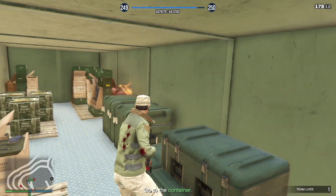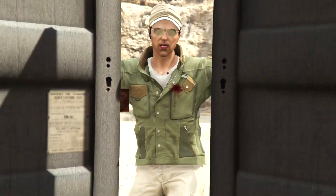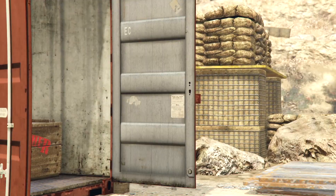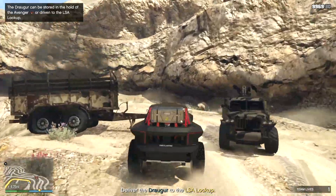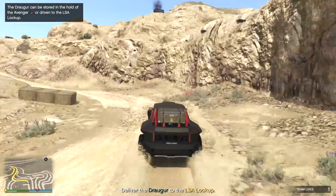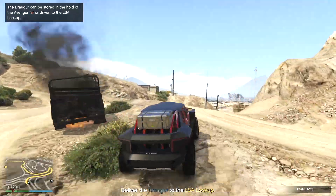Depending how good you are at shooting - I was going to use the RPG and then realized I'd just blow myself up. So let's go to our red container, just shoot the lock, cue the cutscene, and then you've got a new toy to play with. Then all we need to do is drive it back to base.